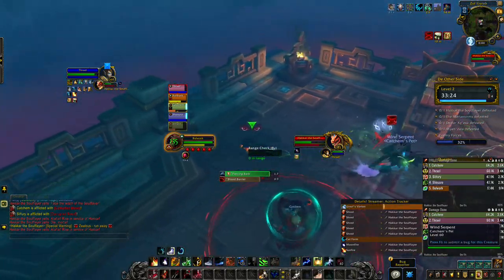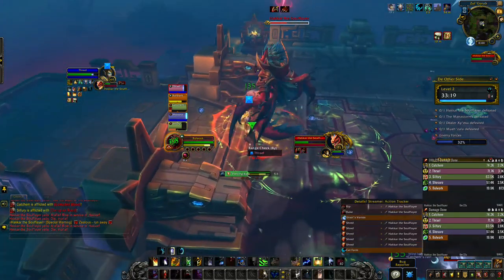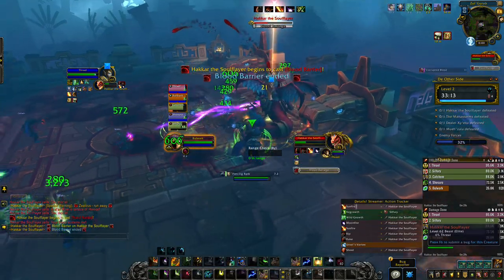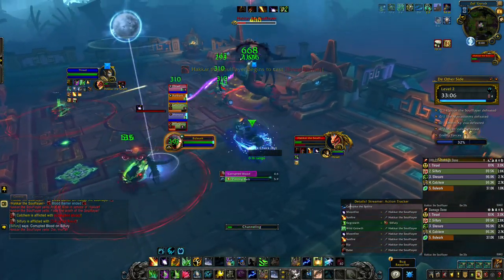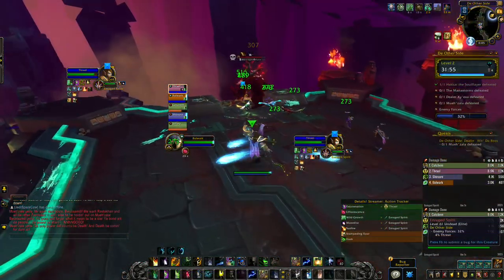Now let's focus on Hikar. There are four things to watch out for: the Sons of Hikar that spawn are going to fixate — make sure you're killing them outside of the melee group as they do leave a puddle. He's going to use Blood Barrier, which is based on the amount of damage taken by the party. He's also going to cast Corrupted Blood on players, which does spread if you're within seven yards. His last ability is Blood Barrage — just watch out for the swirlies.